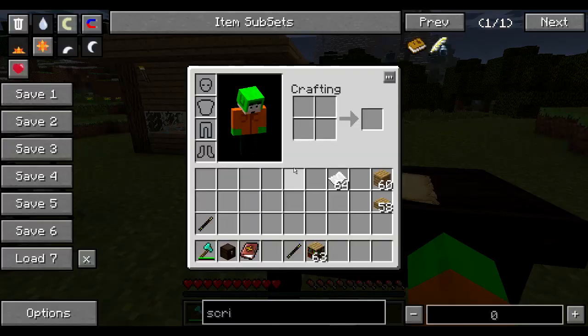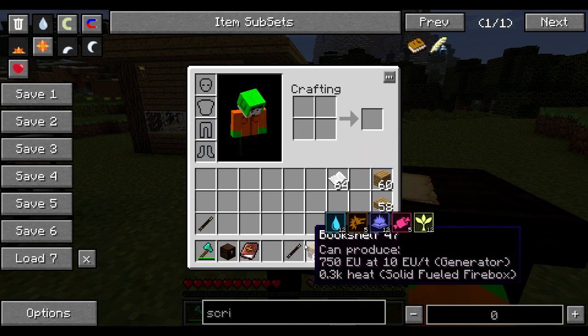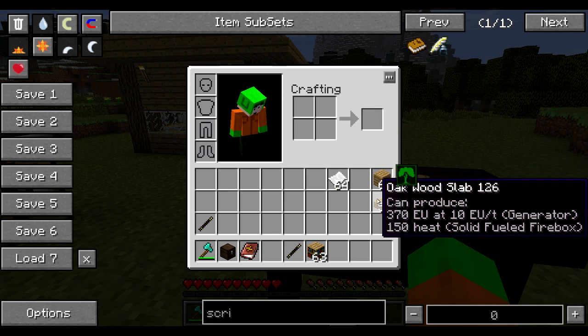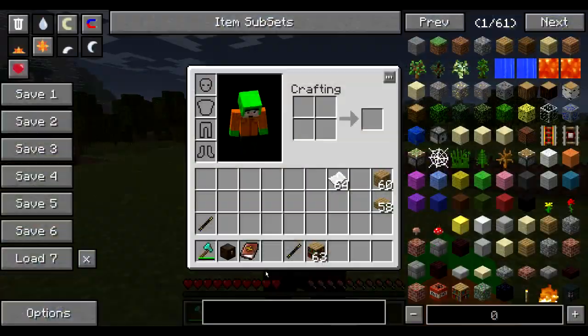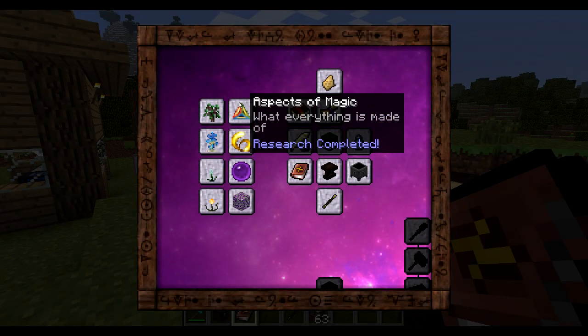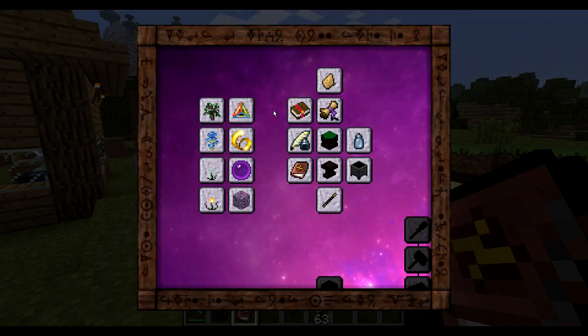So how do we get started? You may have noticed that sometimes you see icons appearing. This happens when you shift-hover over something — it's called aspects. For example, paper has two water drops, two book icons, and two something else. Wood has something related to wood, and everything has something related to its source material. You can also see it in the Thaumonomicon under 'Aspects of Magic' — everything is made out of aspects.